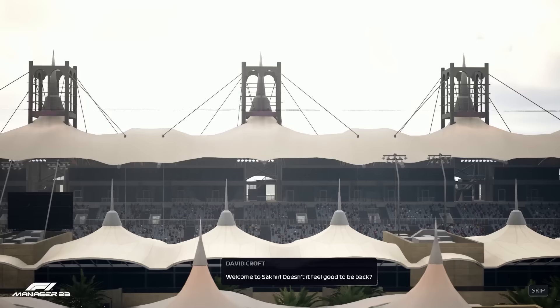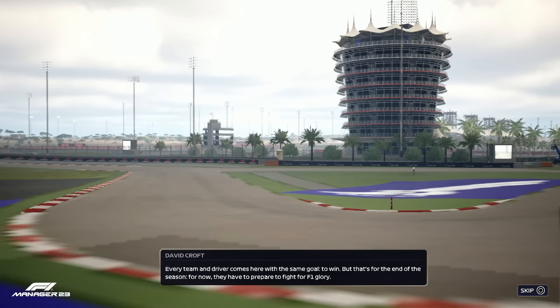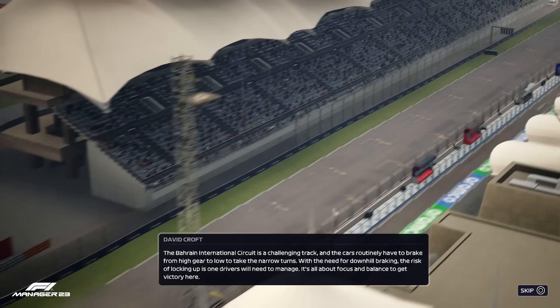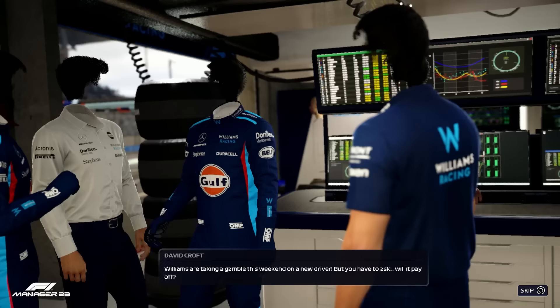Welcome to Sakhir — doesn't it feel good to be back? Every team and driver comes here with the same goal: to win. The Bahrain International Circuit is a challenging track, and the cars routinely have to brake from high gear to low to take the narrow turns. With the need for downhill braking, the risk of locking up is one drivers will need to manage. It's all about focus and balance to get victory here. Williams are taking a gamble this weekend on a new driver — will it pay off?